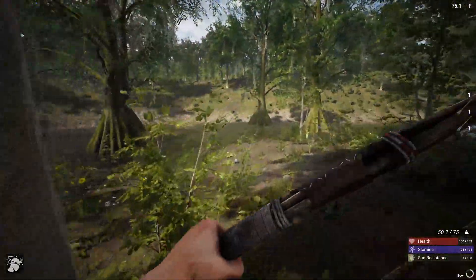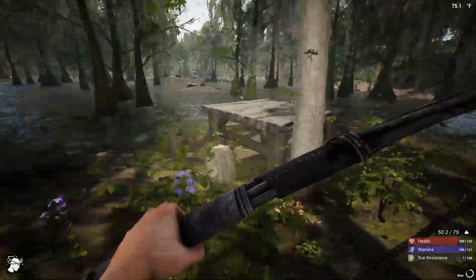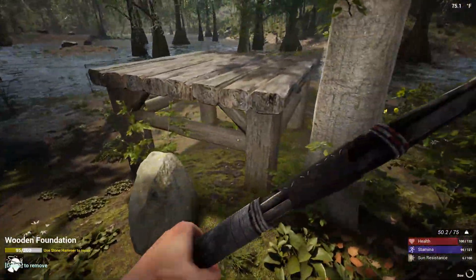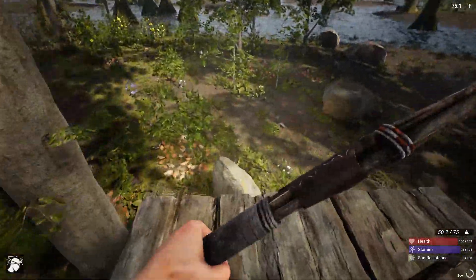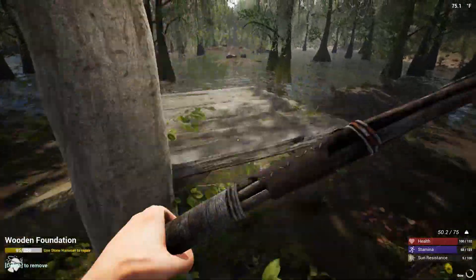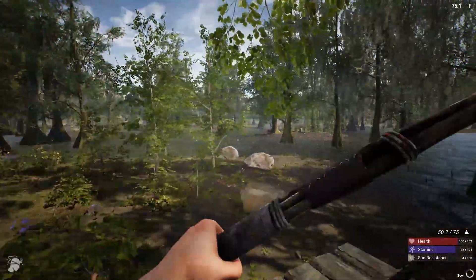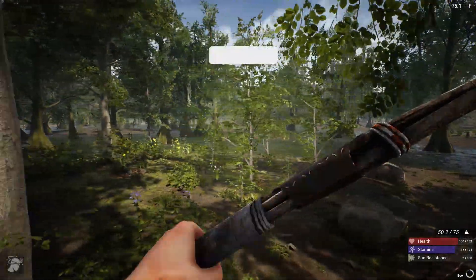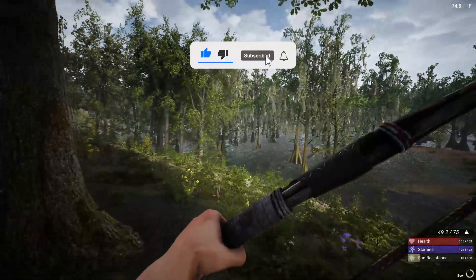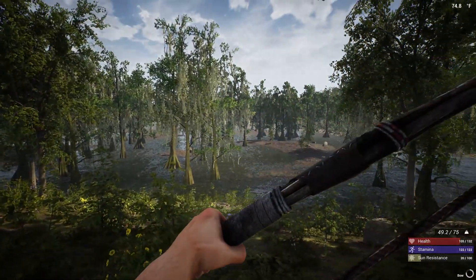My sun resistance is getting kind of low, so I'm going to run back to my base, but that should do it for this episode. Build that foundation up near a rock, jump up on it — you can even build it near high land so you can do a running jump to it. The rock is just in case you get stuck. It's pretty easy to get the crocs running towards you. That's going to do it for this video — until next time.